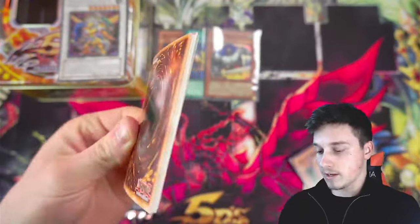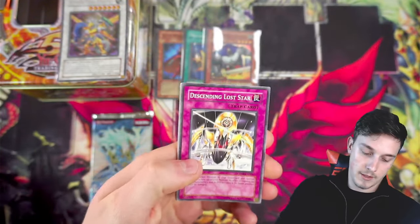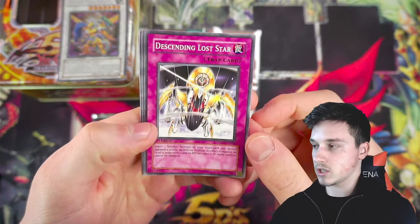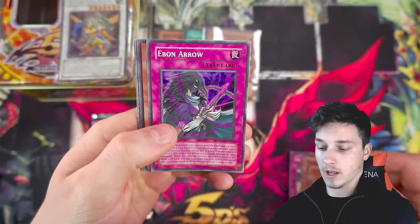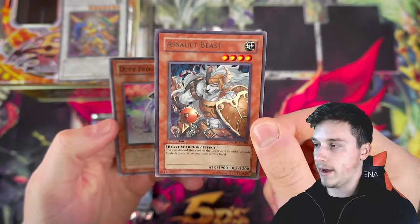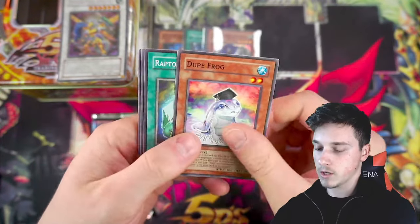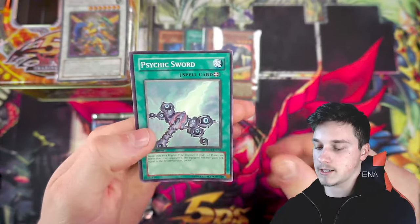Last pack of Crimson Crisis, then we'll go back to Ancient Prophecy. Let's move those commons out of the way. We've got a Descending Lost Star, Hydra Viper, Morphtronic Slingham, El Ebon Arrow, and just an Assault Beast — not a terrible rare. Doofrog might be a dollar or two. Raptor Wing Strike, Submarine Frog, and Psychic Sword.